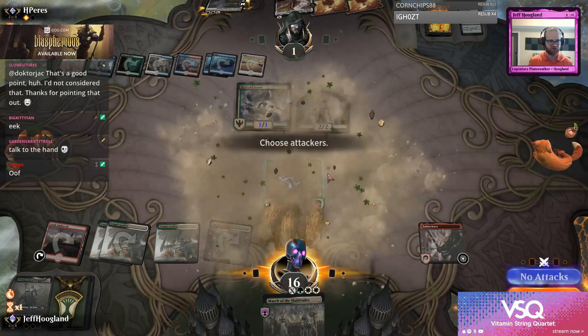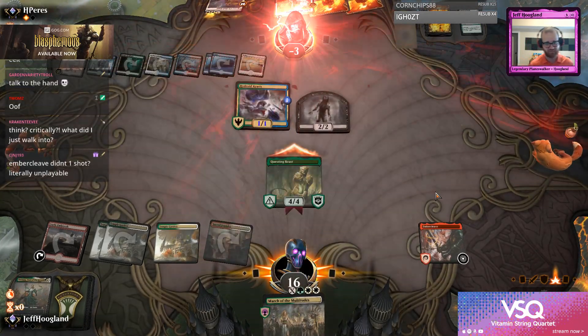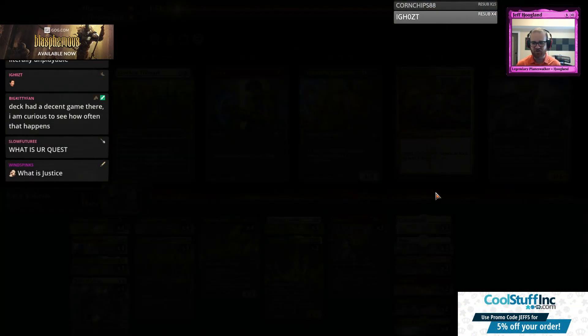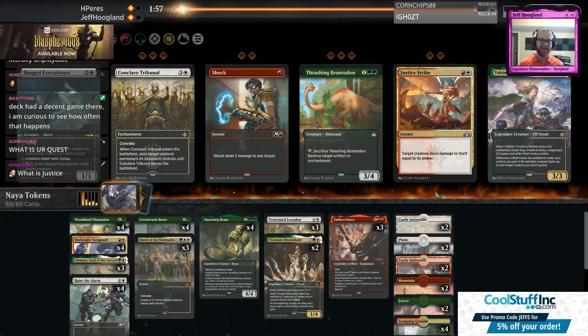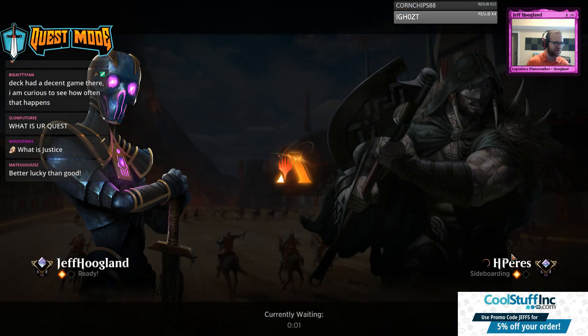Thank goodness this is a no-justice stream. Have I mentioned that you should be playing four Questing Beasts in all of your decks that make green mana? Even if they don't seem like a good main deck fit, put four in the board.